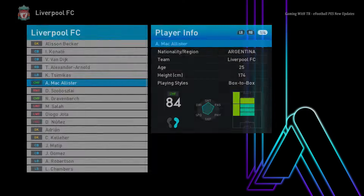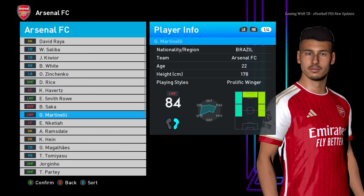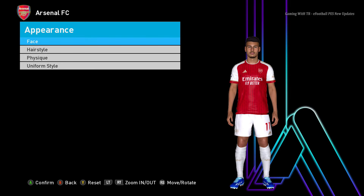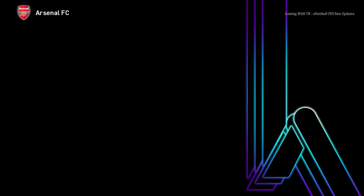Let's see Arsenal — Martinelli. I should choose Havertz right here. You guys can see Havertz has a different type of body. Or Rice — you can see from this side. I think Rice will be a better example. You can see the body is changed.